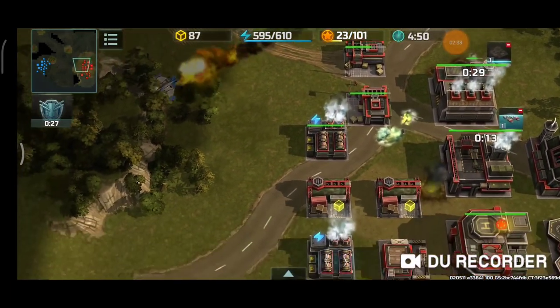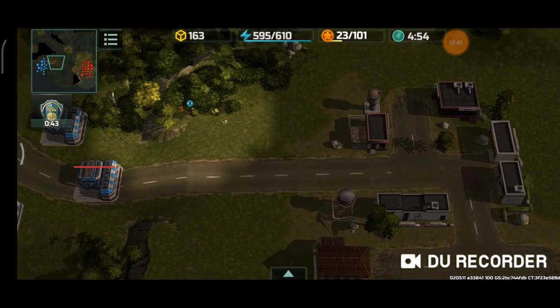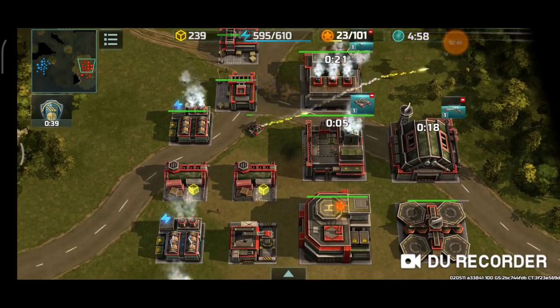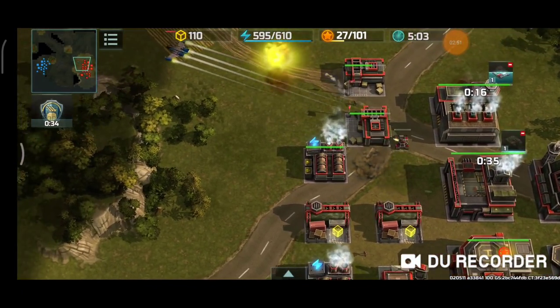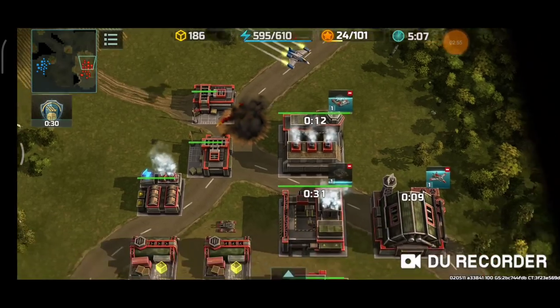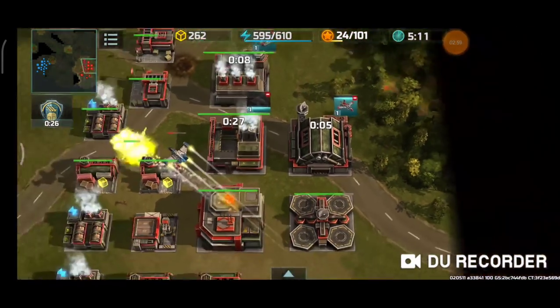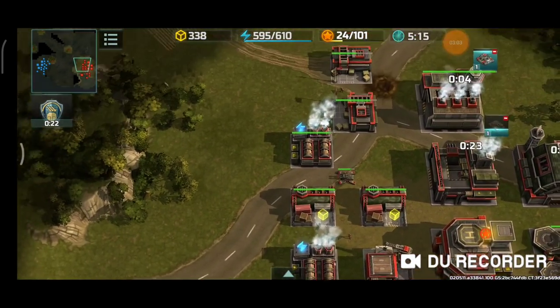Things are looking dire right now. No damage — there goes that one Porcupine, my saving grace against that Vertex. Come on, destroy! Nice — destroyed. I'm still expecting another Vertex to pop out. There it goes, going after that one Porcupine. Jaguar is going to be produced. My Hawk is almost out, and another Porcupine is almost out also.